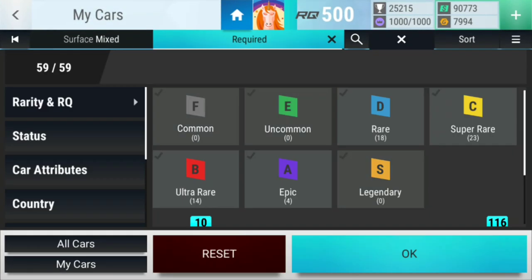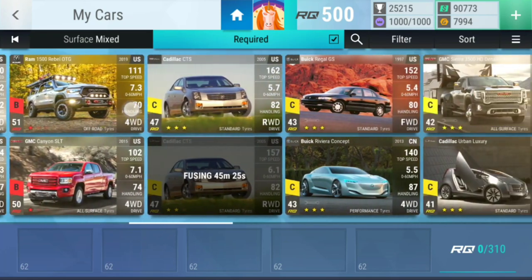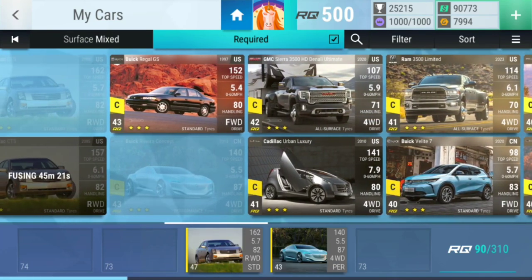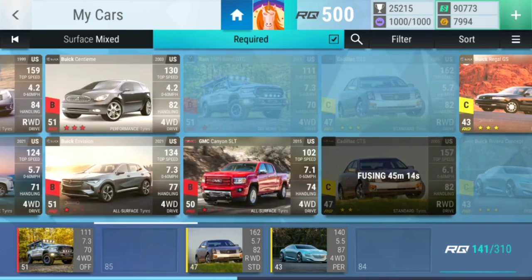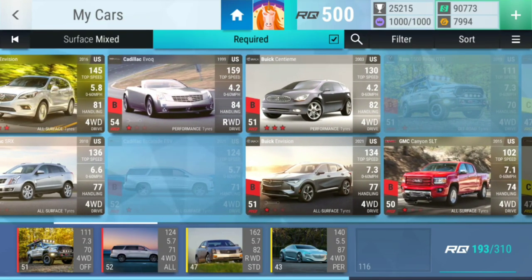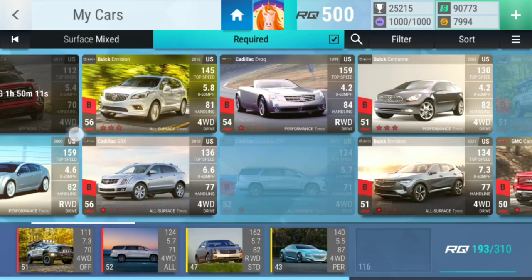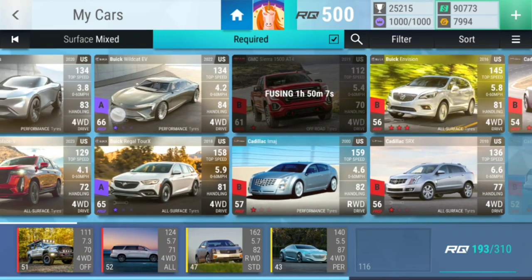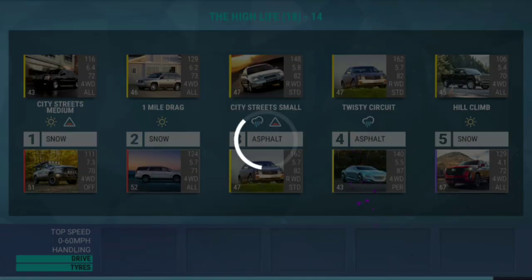Level fourteen. First one we're gonna skip, second one we're gonna skip, third one we're gonna put that 47 car, this one we're gonna put you. Then it's gonna be hard again — we're gonna begin with you. The second one is gonna be probably this 52 car, and the last one — it's a hill climb so it needs to be fast on an old surface. Like this — this will definitely do it.